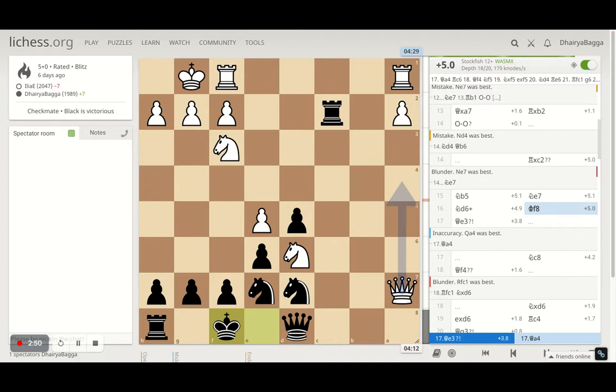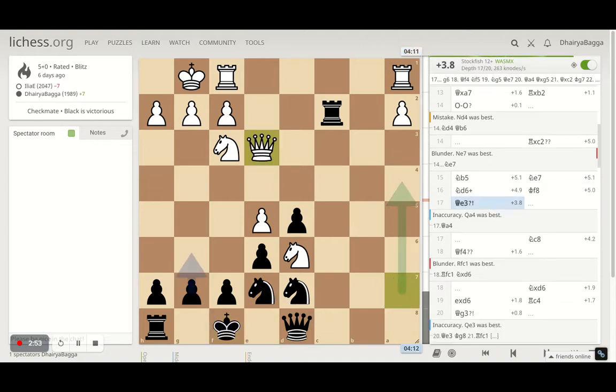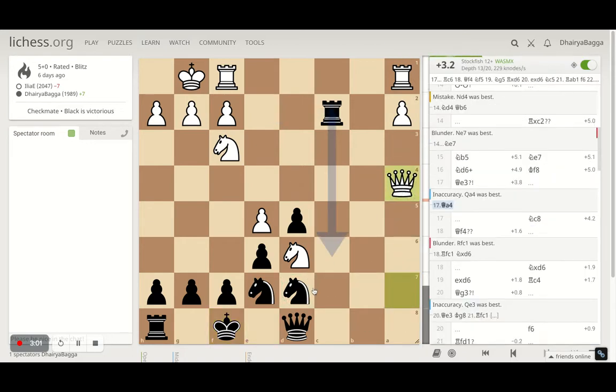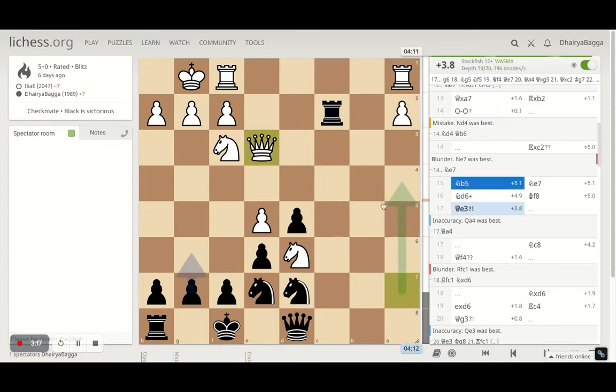I move my king to f8. My opponent goes back with the queen onto e3. However, the best move as per the computer is to go to a4 and pressurize my knight further — but it's not going to help much either, because I can save my rook and attack the knight, though it's not a nice place for the rook to be. So that's why a4 was the best move, but opponent went with queen to e3, trying to attack from the other side of the board.